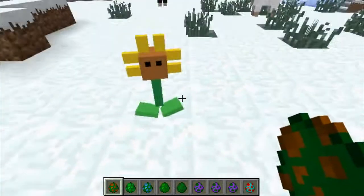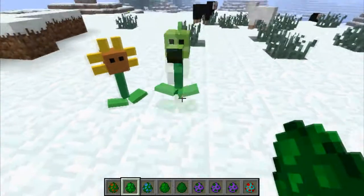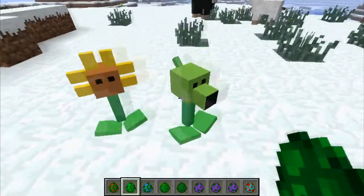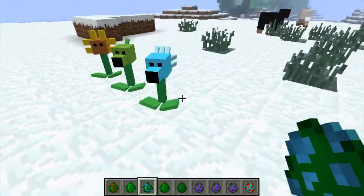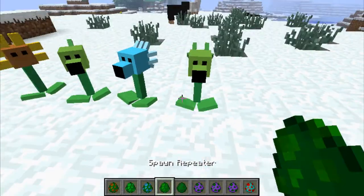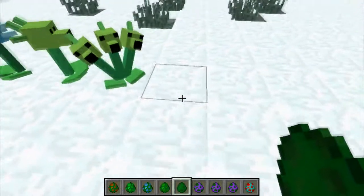This is a Sunflower — Sunflower right there, look at his face. And we got a Peashooter, who shoots peas. And we got a Snowpea, which I guess shoots cold peas. We have a Repeater, who's like a machine gun thing.